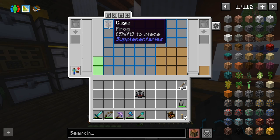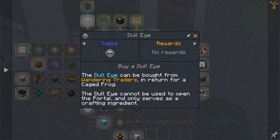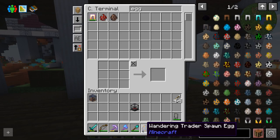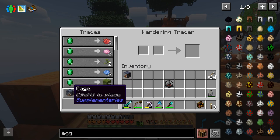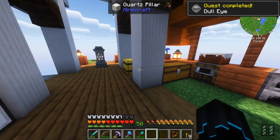If we go into my backpack, I do have this cage. The doll eye can be bought from a wandering trader in return for a caged frog. A wandering trader has not spawned yet, however I do have a wandering trader spawn egg. And I think that this might count? Yes! Doll eye — shift place. There we go. Doll eye. And there we go, we got our next eye.